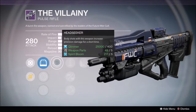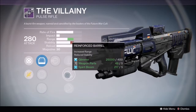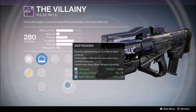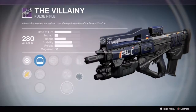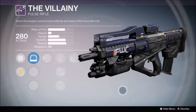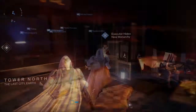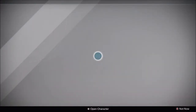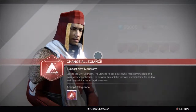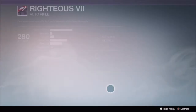The next weapon on the list is the Villainy Pulse Rifle from the Future War Cult. Now I know this is another Pulse Rifle, but it does have a lower rate of fire but a higher impact than the Hawksaw. It comes with Headseeker, Perfect Balance, and Glass Half Full — so your body shots increase headshot damage, you have increased stability, and the bottom half of your magazine does more damage.